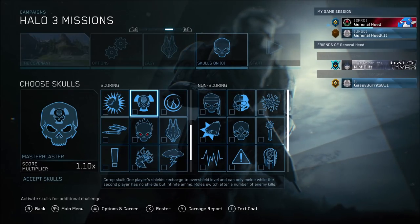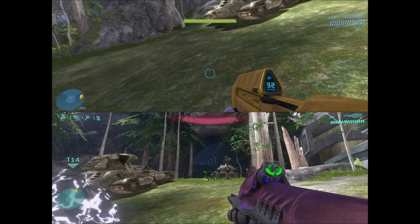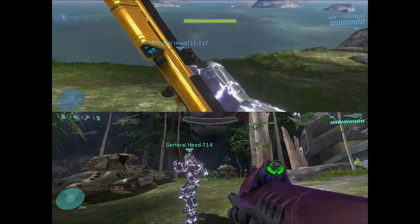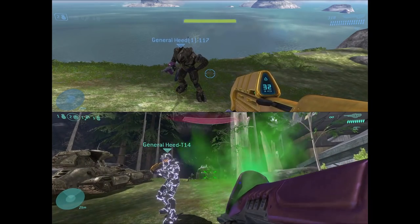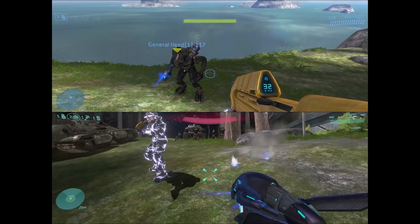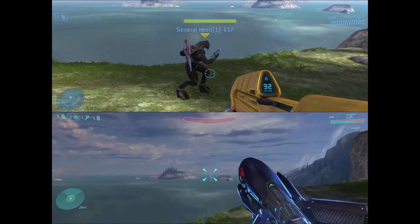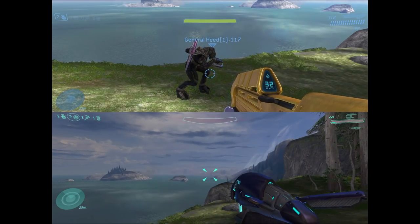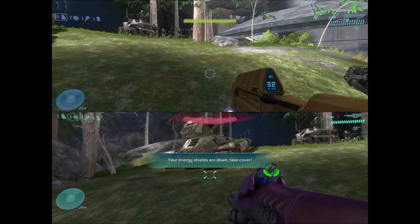For the last skull we'll be looking at, it's the Master Blaster Skull — another co-op skull and a scoring one this time. It makes it so that one player has overshields but cannot shoot and can only melee, while the other player can shoot and does extra damage but has no shields. It's kind of a balanced trade-off. If either player dies, whatever bonus they had switches to the other player — so if the player on the bottom screen dies, the top screen player will have no shields but can shoot and do more damage. It's available for both Halo 3 and ODST.